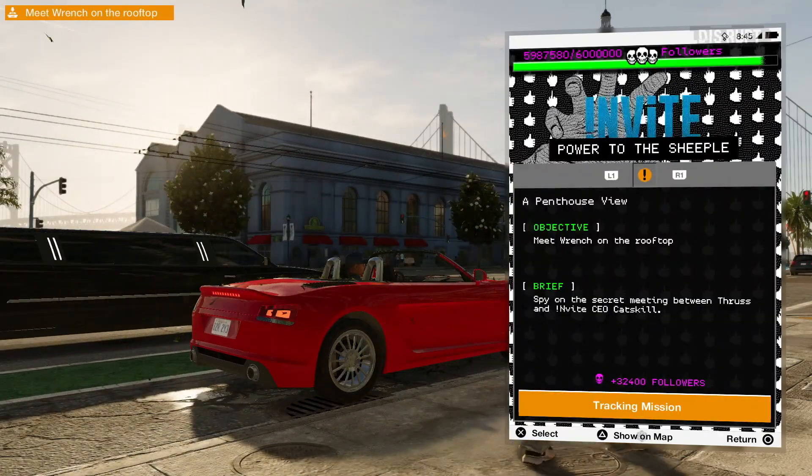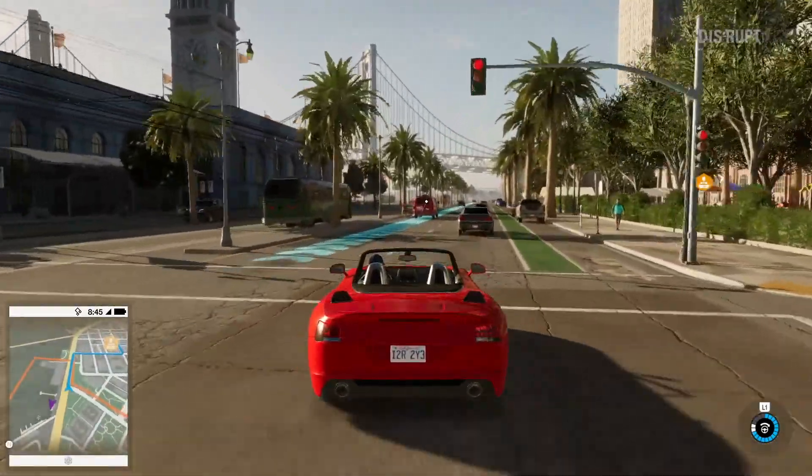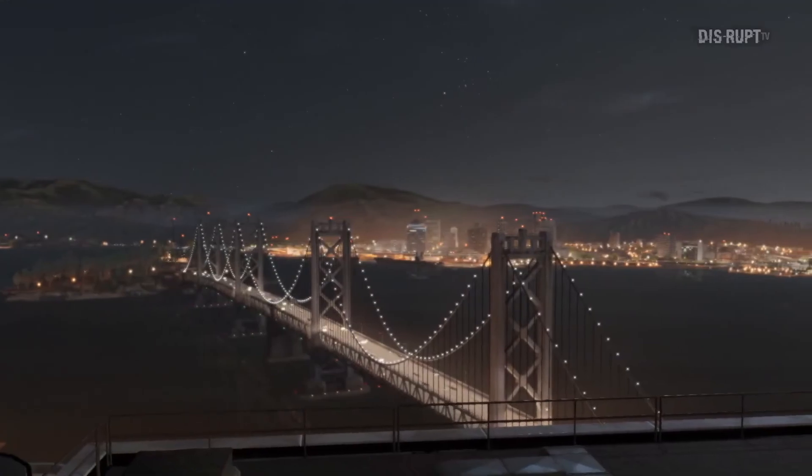The game has multiple operations the player can discover and decide to pursue. In the interest of time, let's join Marcus as he meets up with another DedSec hacker, Wrench. They are about to infiltrate a politician's penthouse in order to acquire evidence of his plan to rig the elections with the help of a social media giant.